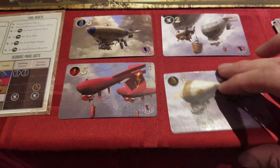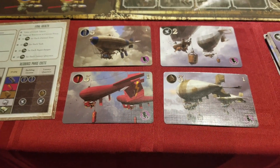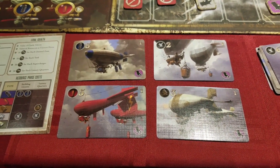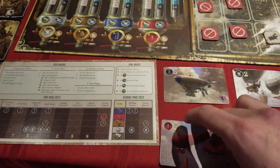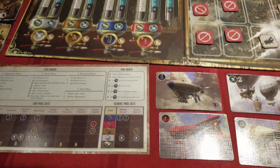Each player receives one starting airship for each resource, though they can upgrade one for free at the beginning of the game. Although illustrated competently, these serve no purpose other than to store your resources. They don't fly or exhibit any other attributes — effectively floating warehouses. You can upgrade them, increase their capacity, and that is all. A veneer thematic thus far.